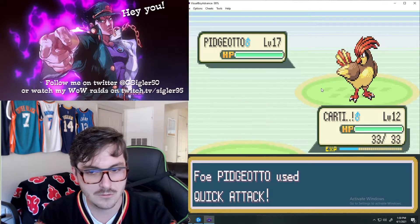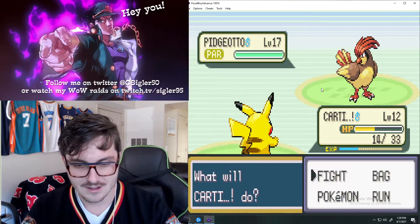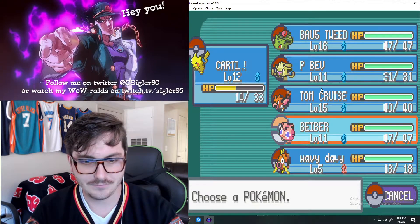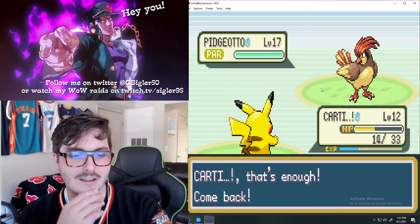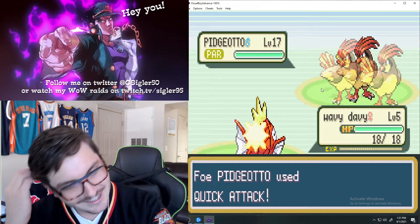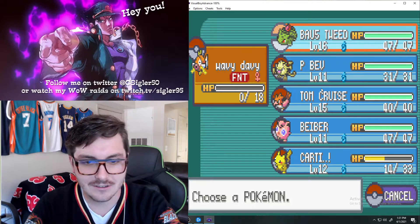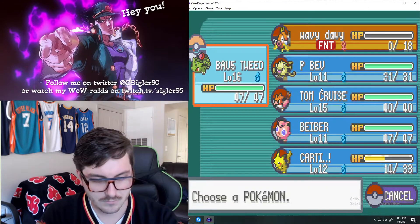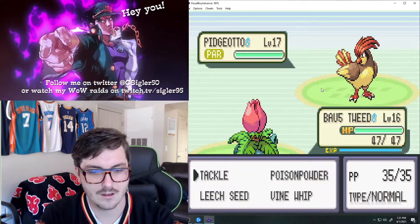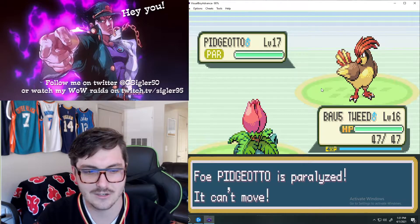Thunder Wave - I am severely under-leveled. I'm gonna sacrifice Wavy Davey. Dave, if you're watching this, I'm sorry. He died like a true hero, although that didn't really get me anything. I needed to heal. We're going Boss Tweed - look how close he is to leveling up. I can't poison it since it's already paralyzed - they can only have one status condition at a time.